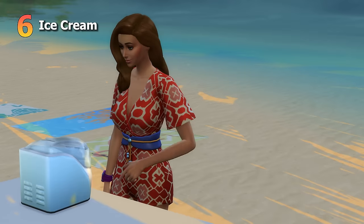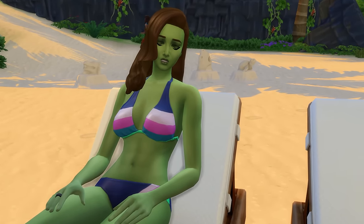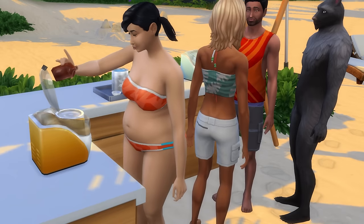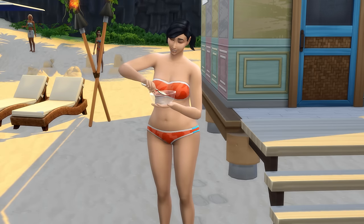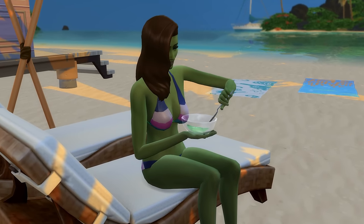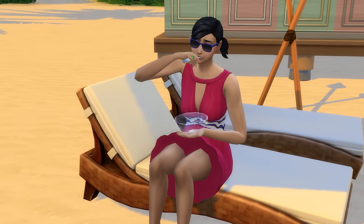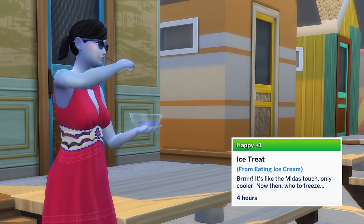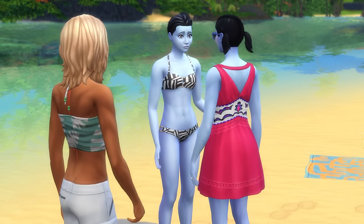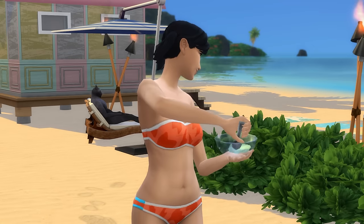Next up is Ice Cream, which comes with the Cool Kitchen Stuff Pack, and there are a few flavors with unique effects. At level 3 cooking, sims can create Weight of the World Ice Cream, which eating repeatedly will make a sim gain weight. At level 4 cooking, sims can create the Taste of Diet Ice Cream, which eating repeatedly will make a sim lose weight. At level 8 cooking, sims can create Plant Matter Ice Cream, which temporarily makes your sim look like a plant sim for 4 hours. At level 10 cooking, you can make Chilling Mocha Ice Cream, which makes your sim turn blue. Eating 2 servings in a row grants the Ice Treat moodlet and the Chilling Touch Mischief interaction, which lets you slap another sim into being cold and blue.